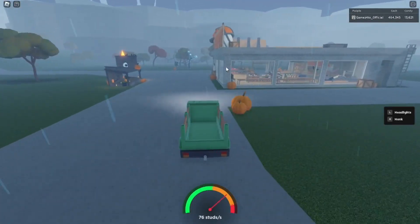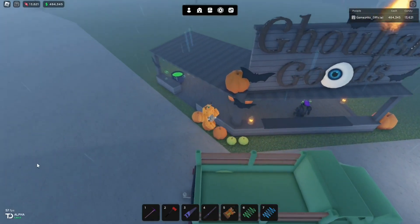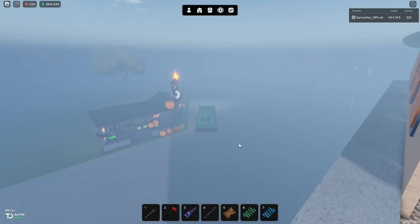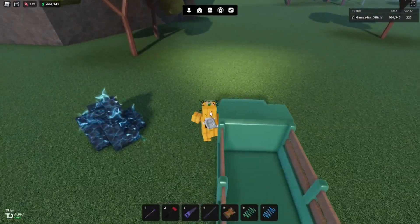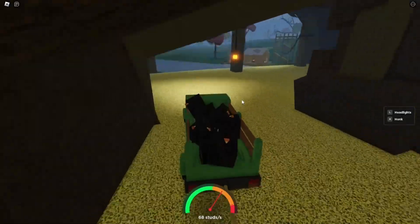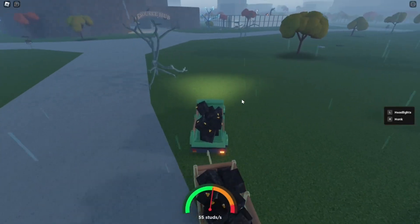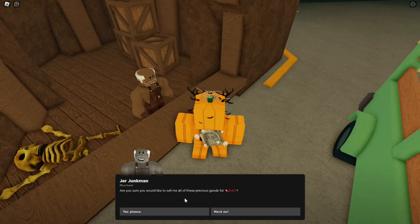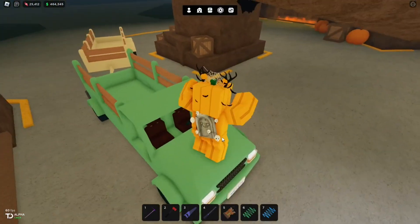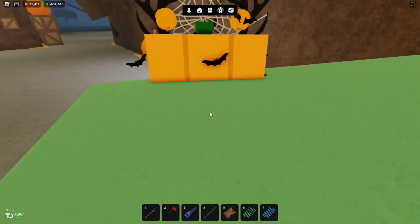Oh look at this — there's electrified wood. I won't bother taking it right now because I have other things to do. We bought two of each. Oh my God, there's electrified rock here. I haven't gotten any of that. I have been grinding candies for a while now. Let's refine them and sell them and see how much candy we have. 25,000 — that's very good. That means I can now buy all the gifts, so I have three of each gift.